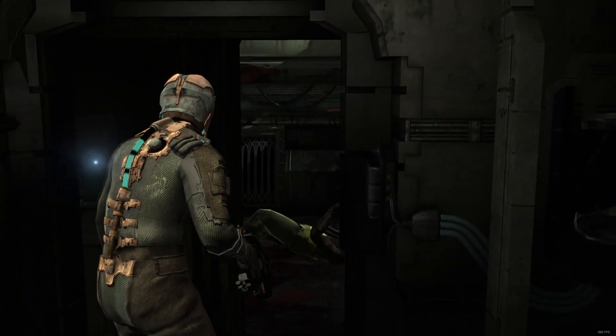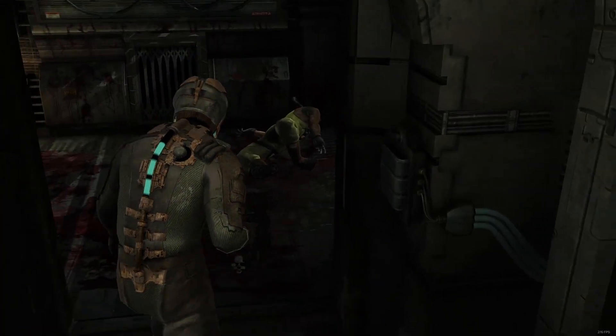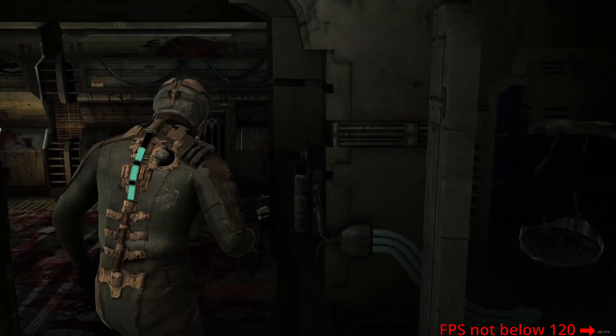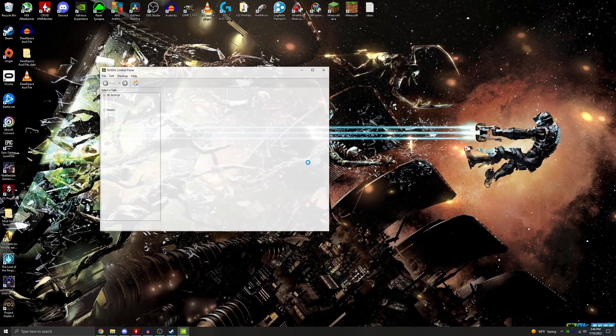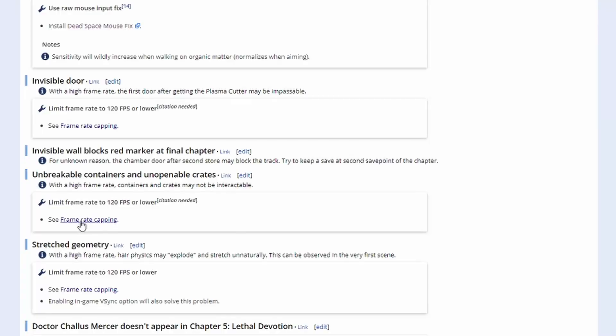Here's a clip of me at the door issue. I opened the door, some weird stuff happened — the enemy that's supposed to be there wasn't there and I was stuck. What I did was enable VSync, which locked my frame rate down to 70 for some reason, but since it was below 120, I could progress through the door. There are other ways to lower your frame rate to 120: you can cap it in settings, or go to your Nvidia Control Panel and lock it at 120 there. The PC Gaming Wiki also lists a bunch of different solutions for frame rate capping. As far as I know, once you get through that door you can raise your frame rate back up. Enabling the in-game VSync option will also solve this problem — that's how I got through the door.